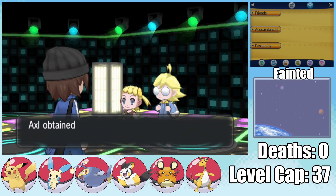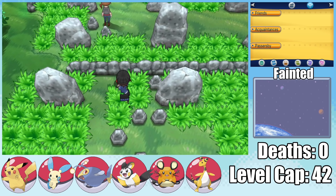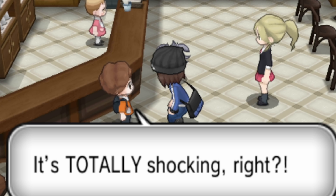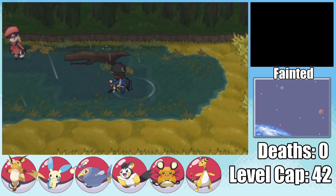Before moving any further, I pick up both a Sun Stone and a Thunder Stone, meaning I can evolve Lucky Charms into Heliolisk and Cheerios into Raichu. Have you ever poked a Pikachu's cheek? It's totally shocking, right? Moving on to Route 14, I find myself a Stunfisk — you just gotta love this guy, he's an adorable whoopee cushion.